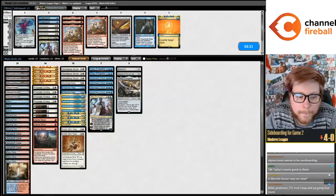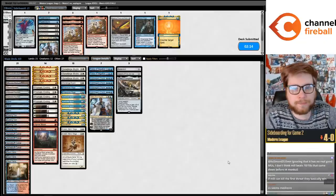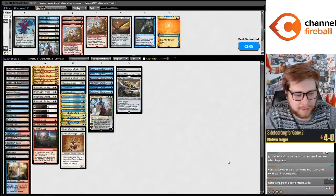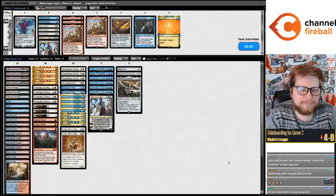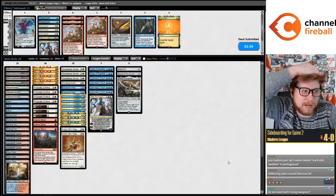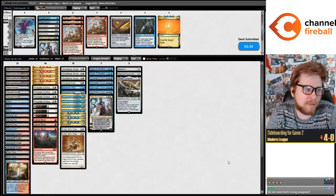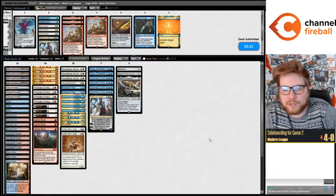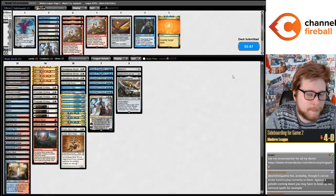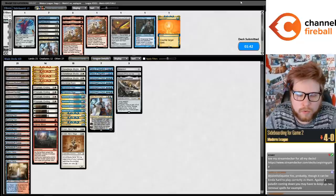Let's cut the fourth Counterspell. Tasha's Hideous Laughter is also good against them. Deflecting Palm is probably pretty good against Hammer Time - it only actually kills them if they Nexus you. Force of Negation is fine in the matchup - you're usually happy to Force Urza's Saga. I think the first two Forces are usually cards I want.